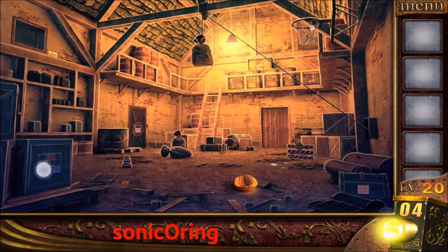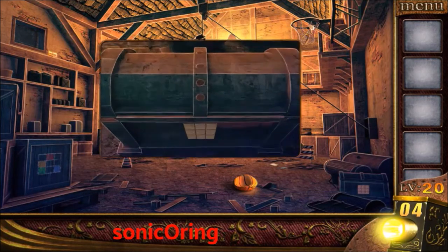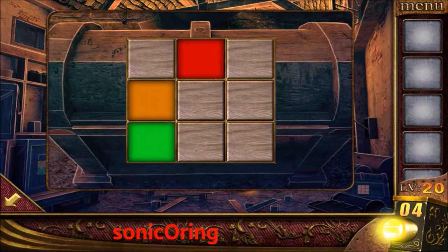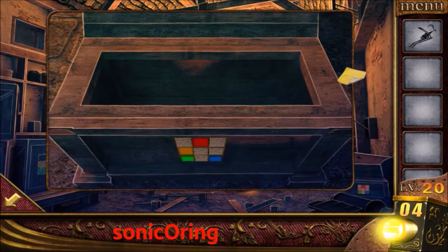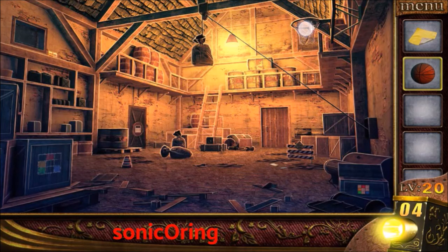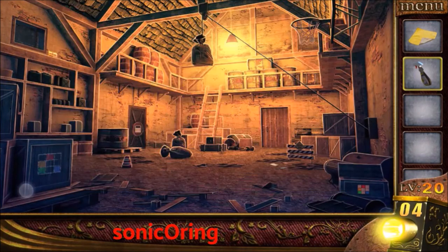Level 20. Take a look on the left box — there's a color clue. Apply it on the right box from top right: left orange, bottom left green, and bottom right blue. Get the pump and coat. Use the pump on the ball to pump it up and get the basketball. Shoot on the top right ring and get the sprayer.